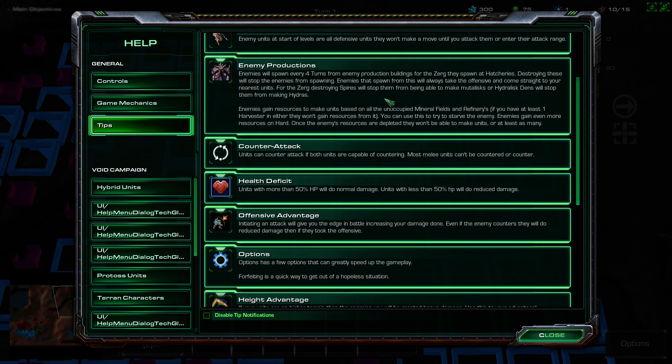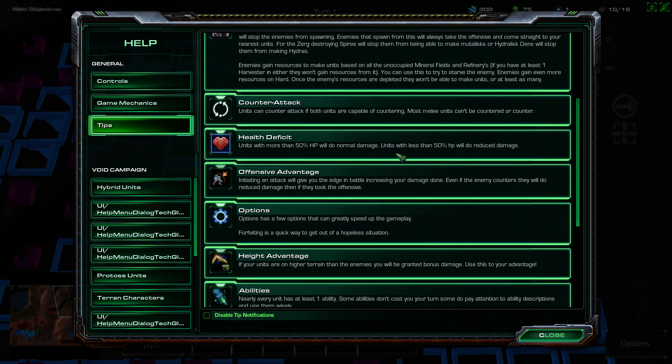Enemy units at the start of levels are all defensive — they won't make a move until you attack them or enter their attack range. Enemies will spawn every four turns from enemy reduction buildings — for Zerg, they spawn at hatcheries, so destroying these will stop enemies from spawning. Counterattack: units can counterattack if both units are capable of countering. Most melee units can't counter — so firebats and zerglings basically.